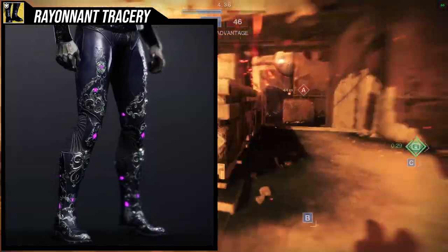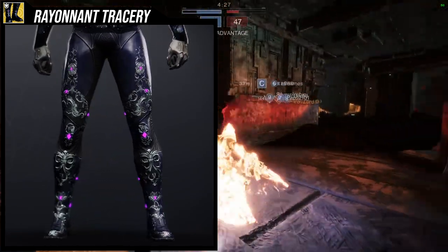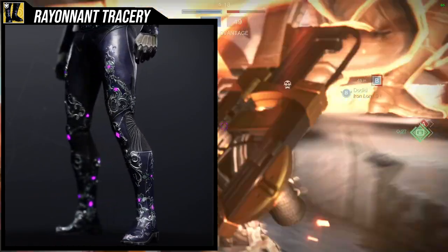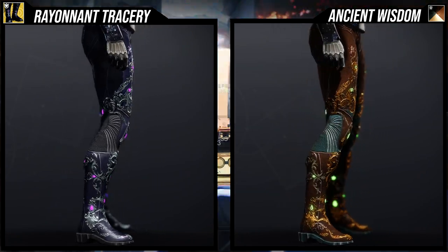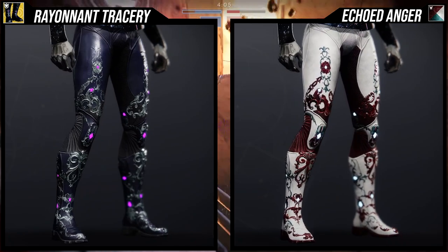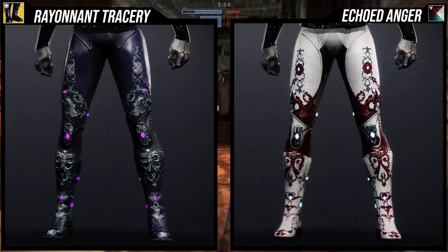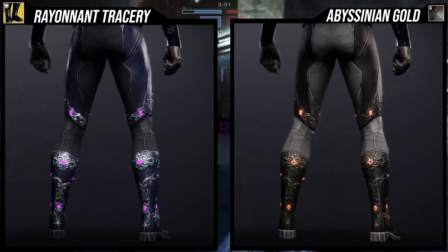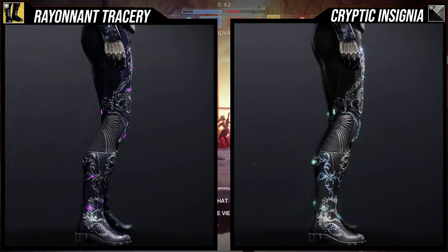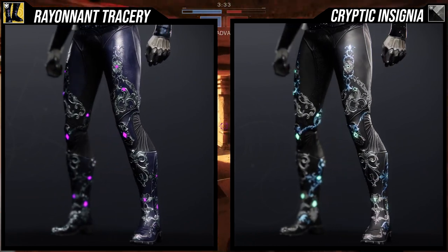The ornament is called Rainenth Tracery, and I think it's super cool — super elegant looking with all the extra designs on the legs. It's also symmetrical, which I always love, and it has a really cool glow. It's probably one of the better ornaments out there. As for shaders, it shaders beautifully. Echoed Anger looks amazing with it — the white works really well with all the embroidery. The embroidery splits between off-colors and main colors which is visually interesting. Cryptic Insignia also looks amazing — you get black, teal, white, and the teal glow all working together. Overall a banger ornament.